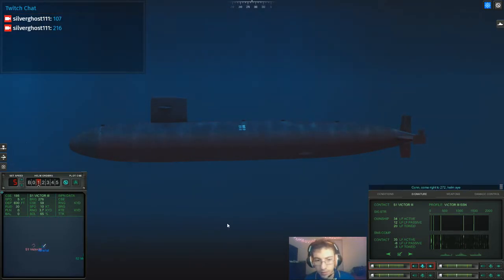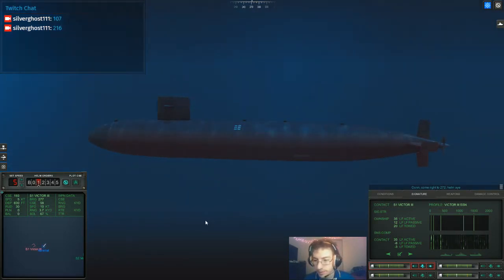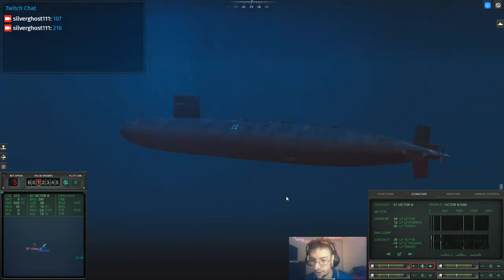Come right to 2-7-2. If this is right, he is right there. We're going to come right so that if we have to, we can punch it and dodge his torpedoes by going under him, because submarines can't shoot torpedoes straight down or straight up. As far as we're concerned, he doesn't know we're here yet - he's just out on patrol.